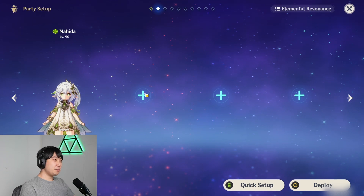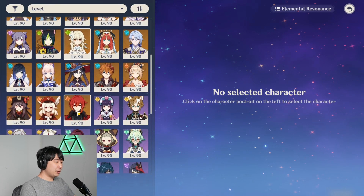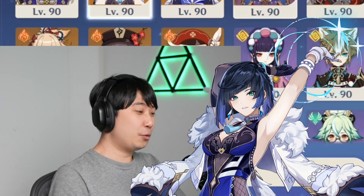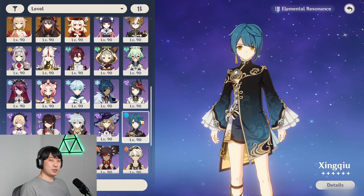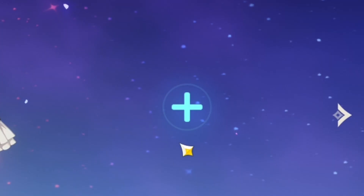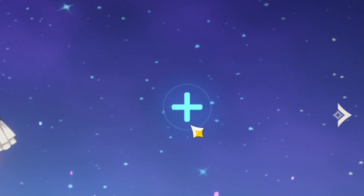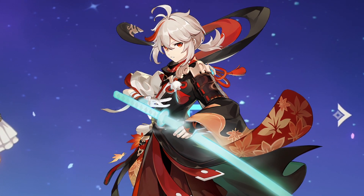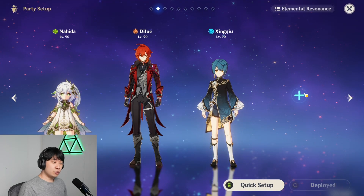So the team comp I'm recommending is going to have Nahida obviously. We're going to be adding Diluc because I said I'm going to be showcasing him. And then we're going to have to have either Yelan or Xingqiu for those who don't have Yelan — I'm going to be using Xingqiu, but it would be better if you use Yelan. And then for the last character, we can probably use Kazuha if you want to do more damage with Pyro or Hydro.